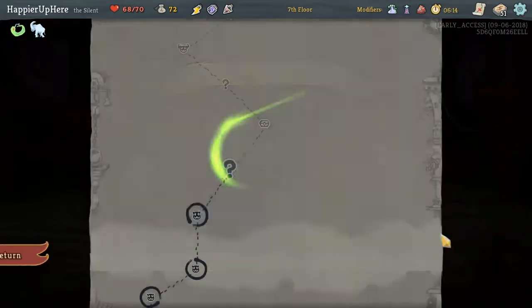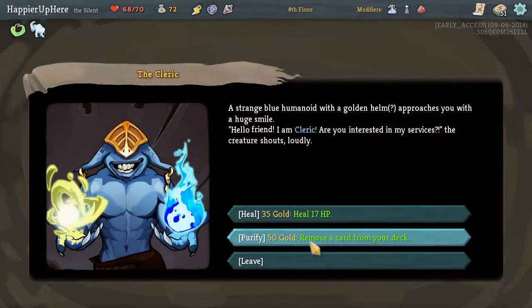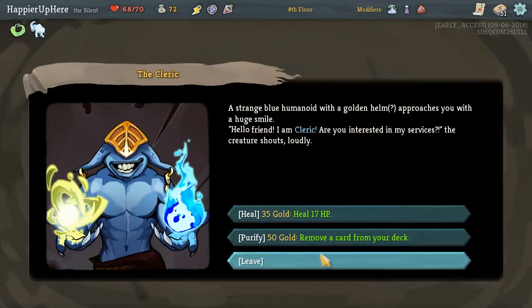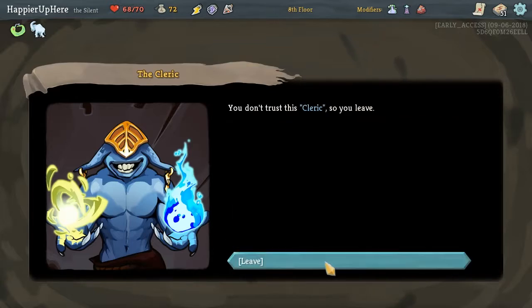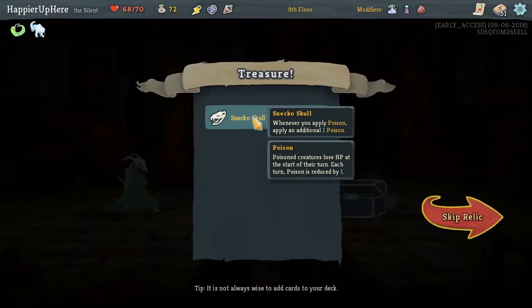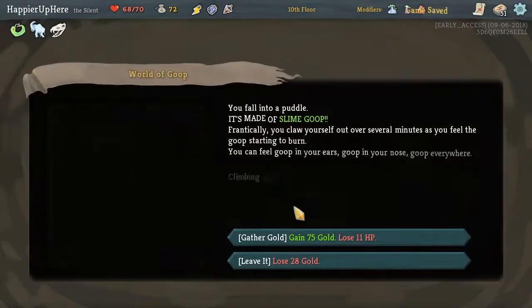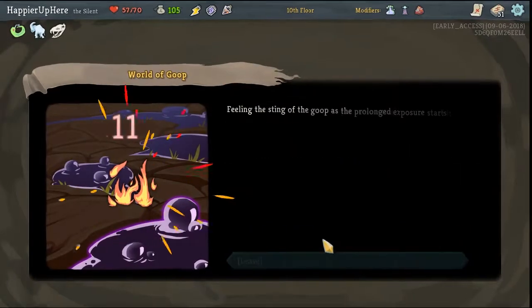Here let's take an All-Out Attack. At this point the cards we take are not super relevant. Is there anything we wanna remove? Not really. Let's keep the gold. Here we got Snecko Skull — whenever you apply Poison, apply an additional Poison. Not super useful for us, and when I say not super useful, I mean not at all useful.